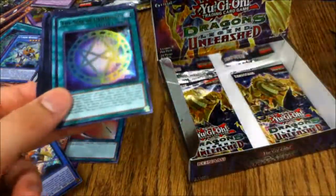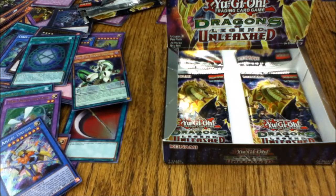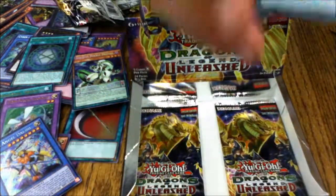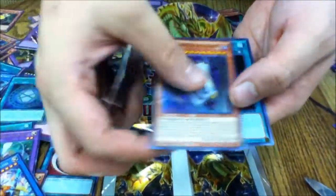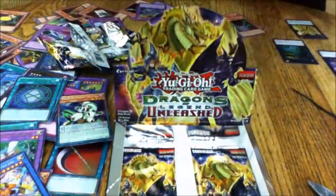Eye of Timaeus is honestly worth the entire set price. Twenty-second pack: Another Legendary Knight Timaeus, our party, Willow with Machine Angel Ritual, and Number 51 Finisher the Strong Arm. That's your buddy's second Timaeus.